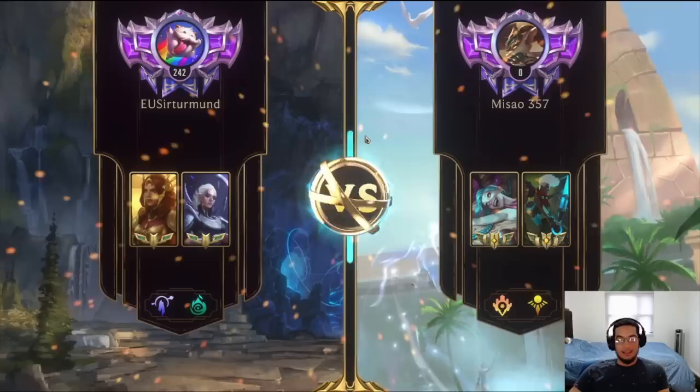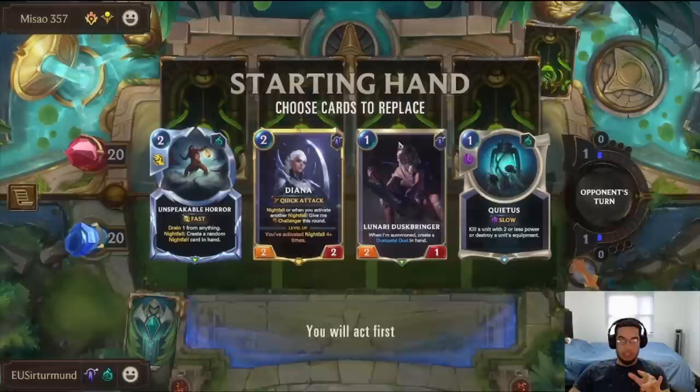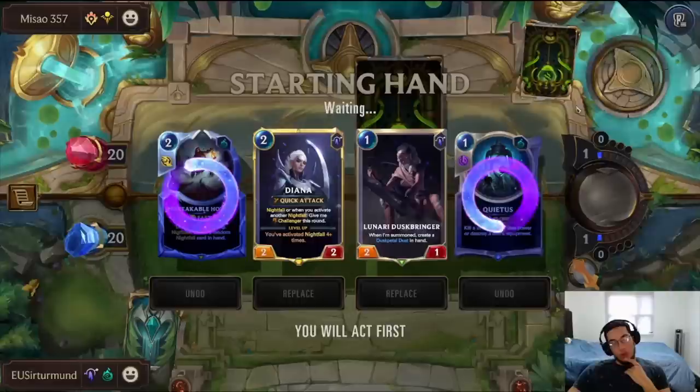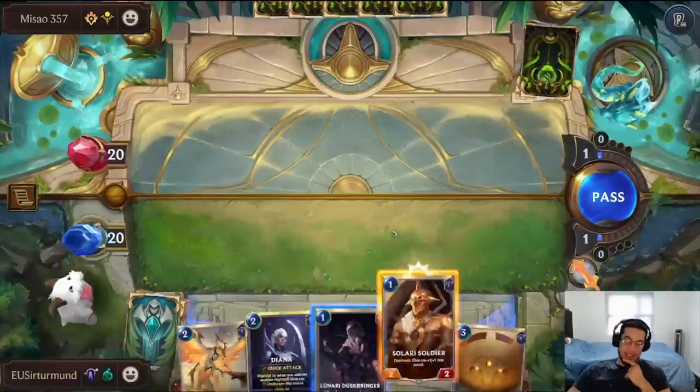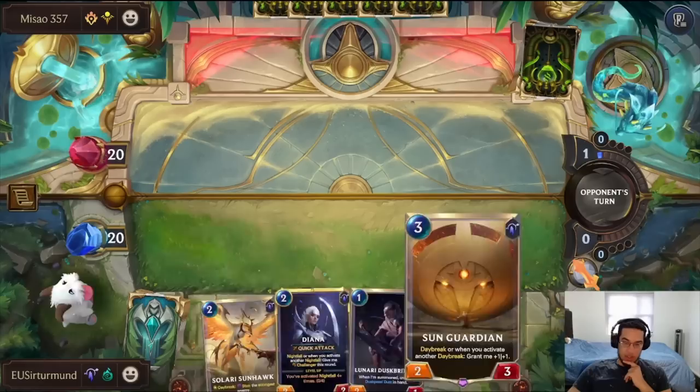In this match, we're going against Jinx Echo. Leona is very good because she can stun their key champions. Do I care for Kratos? I don't think I care for Kratos. I think I'm looking for Leona because of the barrier. Now that I have this, I was going to play Solari Soldier, but I think I still go for the Solari Soldier and just attack, take my three, and start advancing on Leona.